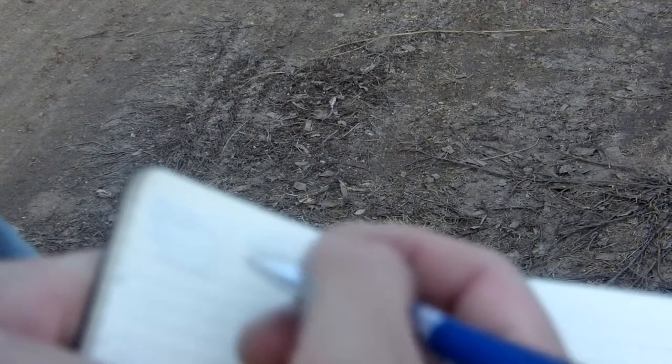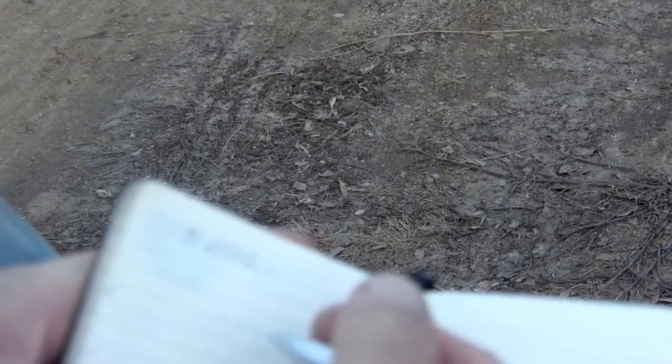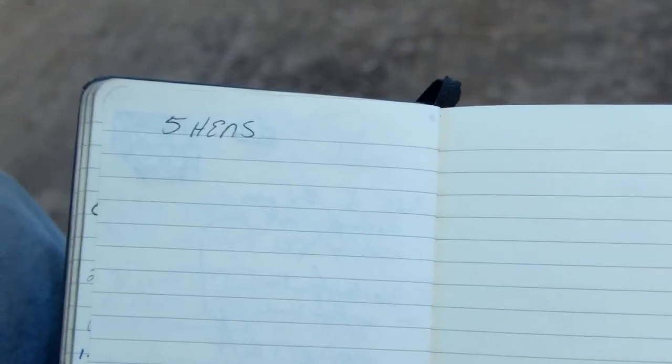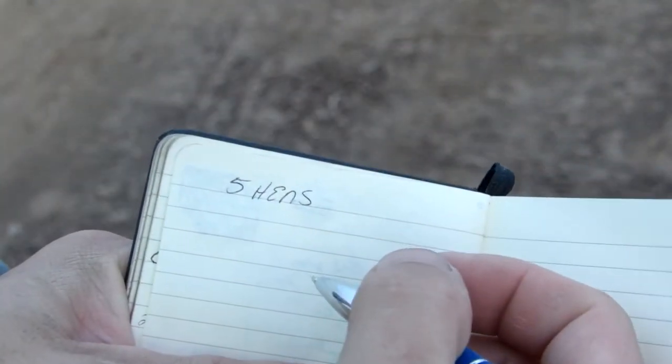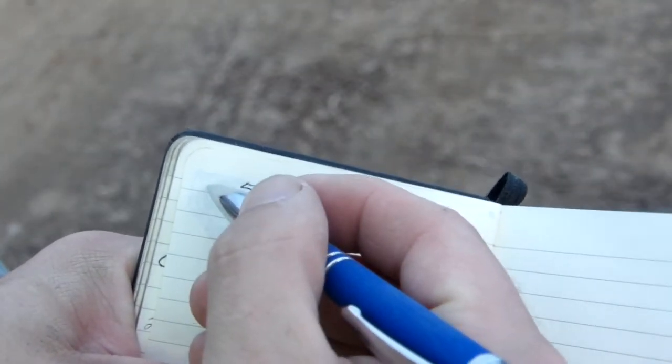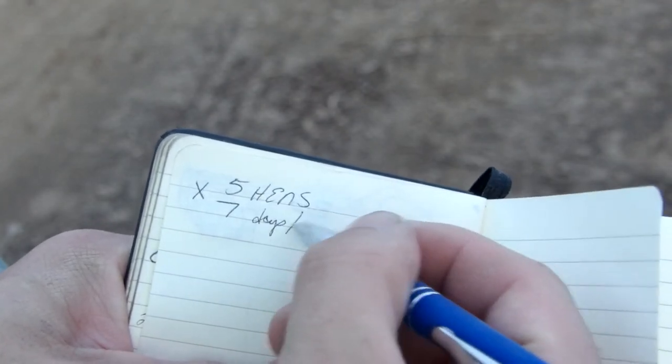So what we're going to work on today: we're going to figure out a couple of different things. We're going to start off with how big of an incubator do you need. For this example, I'm going to say you have five hens. You always want to be figuring on your maximum. So we've got five hens, and a hen will lay one egg per day - that's seven days in a week.